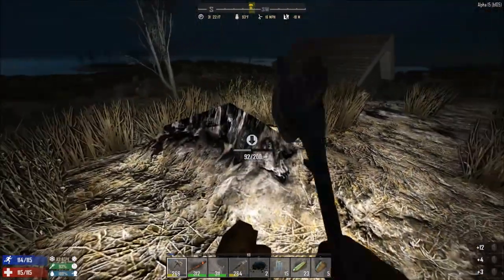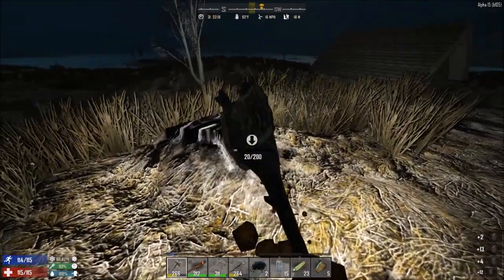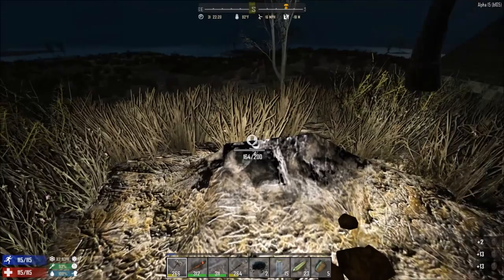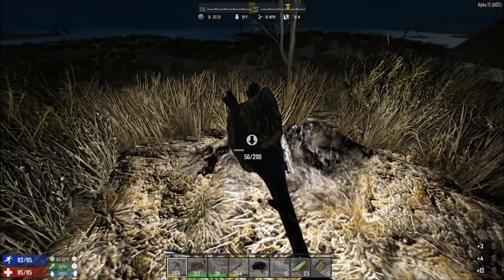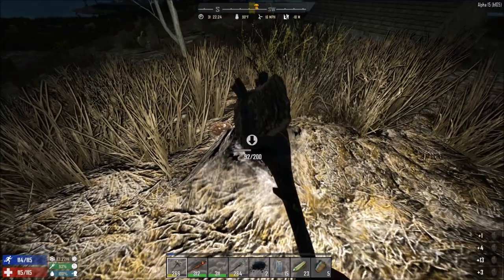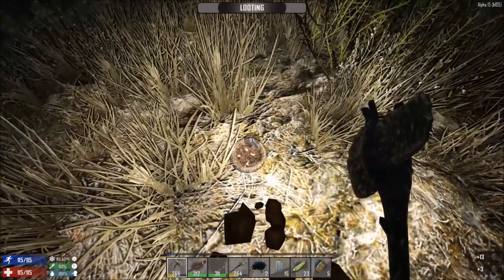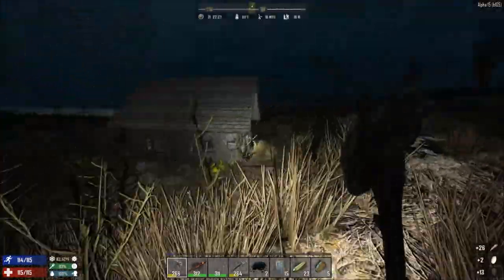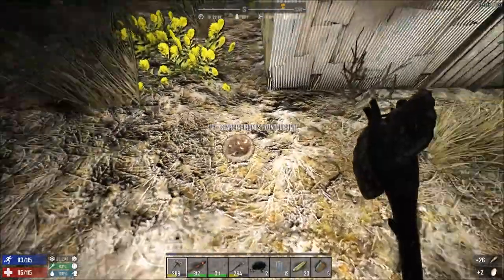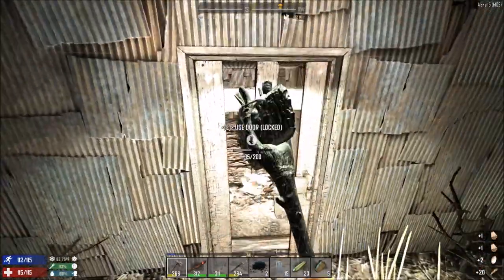We're going to head for the shed and upgrade it as much as we can. We've got plenty of wood so we should be cool to do that. Hopefully I won't get ousted from there in the middle of the night and won't have to deal with zombies pounding on the door. Actually, lack of door - let's see if it has a door. It does have a door. That is a problem - we never want to have doors.